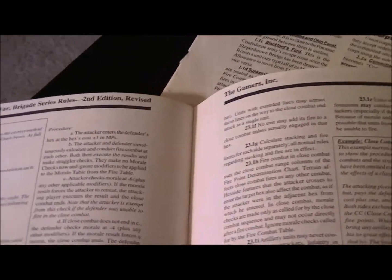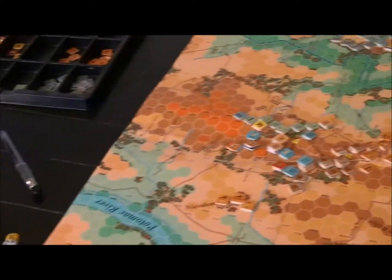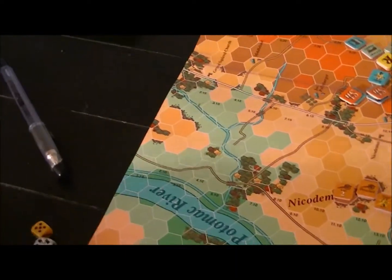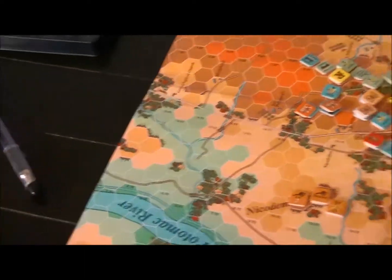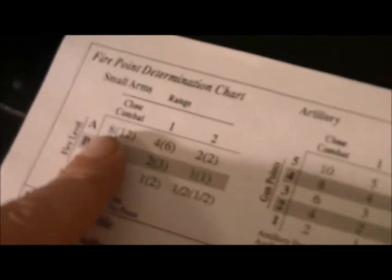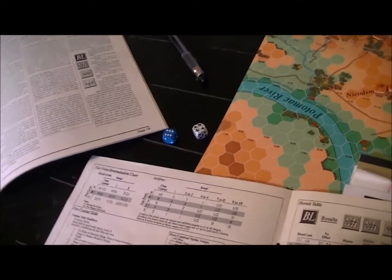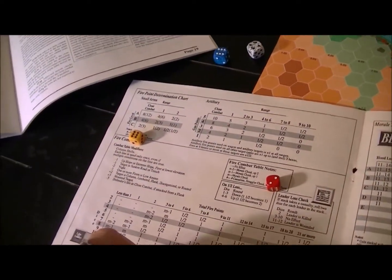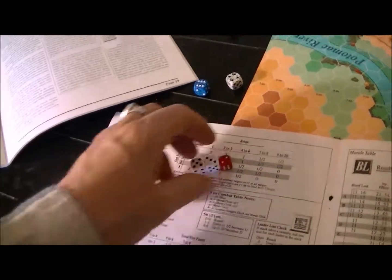The way close combat is done follows a sequence. First, both sides conduct fire combat on each other. Then the attacker checks morale at minus six, and the defender checks morale at minus four. So the fire combat isn't going to be your normal fire combat — I'm going to roll everything except the morale check. We'll do the attacker's combat first. He's an A quality unit with eight points of fire points coming in. We get a one and a half — this is the rounding die so we only do one hit.